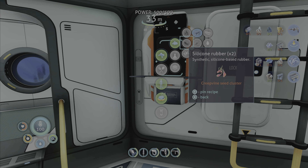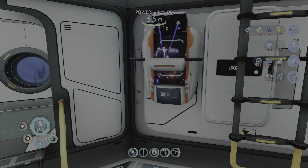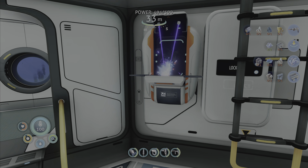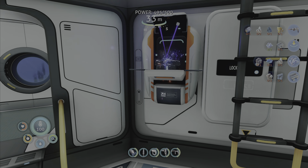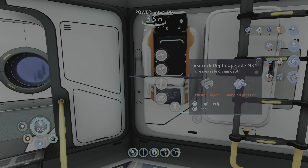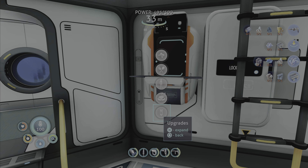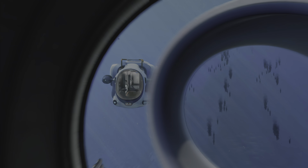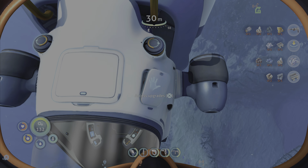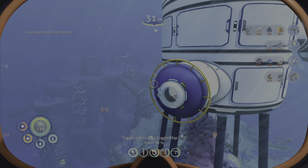Silicone rubber, sulfur, titanium — let's see. Silicone rubber, sulfur, titanium. Really? I don't need a battery for it? If this comes with a battery, I'm literally never going to craft batteries again. It comes with a battery? No shit. Okay, so in a pinch I could craft batteries like that.